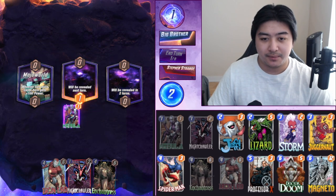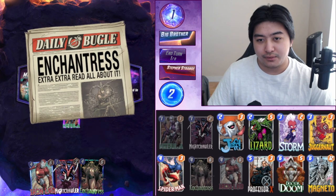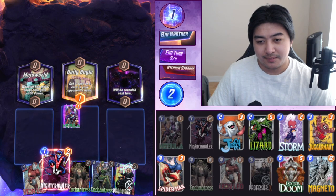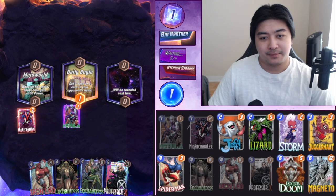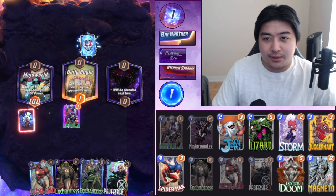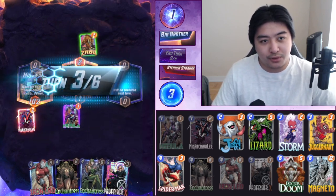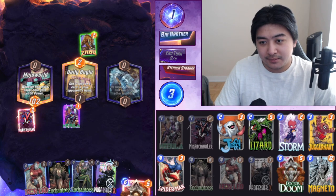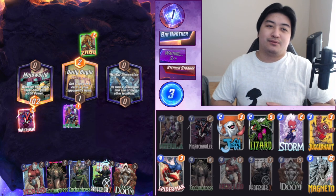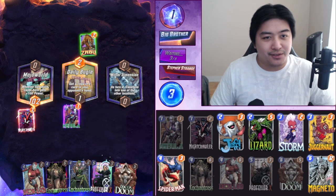Playing Nebula here. Double Enchantress on Mojo World. We can't play anything right now — we needed to go with the curve but we drew all our high cost cards instead.